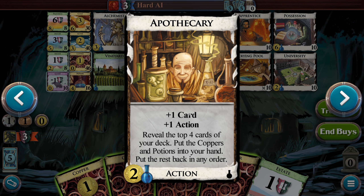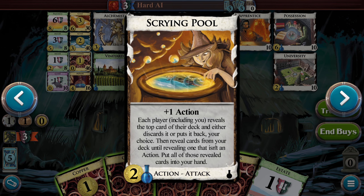And then this one — the Apothecary — is plus one card, plus one action, reveal the top four cards of your deck, put the coppers and potions into your hand, and put the rest back in any order. So again, this is about getting those potions back into your deck. The Scrying Pool — oh look, this is Halloween — that's a witch! This is Halloween, plus one action. Each player, including you, reveals the top card of their deck and either discards it or puts it back, your choice. Then reveal cards from your deck until revealing one that isn't an action. Put all of those revealed cards into your hand. Interesting — that's why it's called the Scrying Pool, because you have to look at it before you draw it.